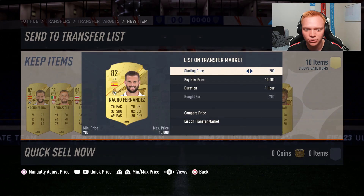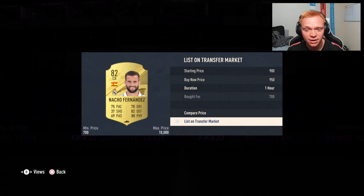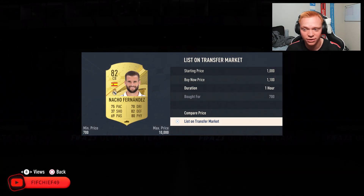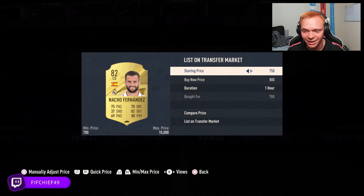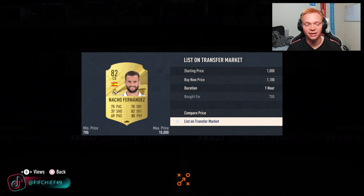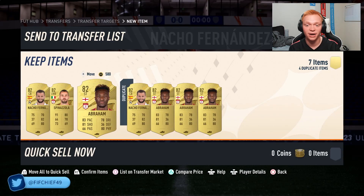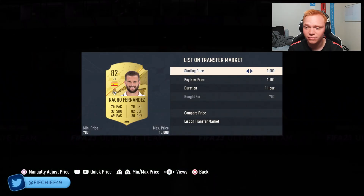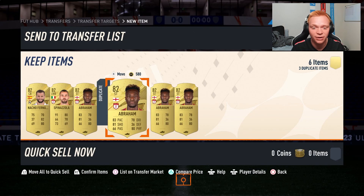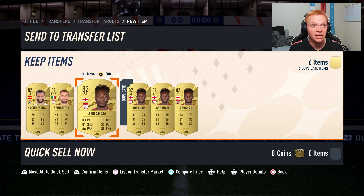It's also why I like to do this with multiple players — doing it with Spinazzola, Nacho Fernandez, and Tammy Abraham all at once — so that I can list as many cards as I want and not really worry about it. You can see the profits are absolutely flowing in. It's super simple and super easy to do this method at the beginning of the game. It's all about using Futbin to find cards you can do this with, and I'll be showing you guys at the beginning of the game popular cards I do this with as an easy way to make coins.